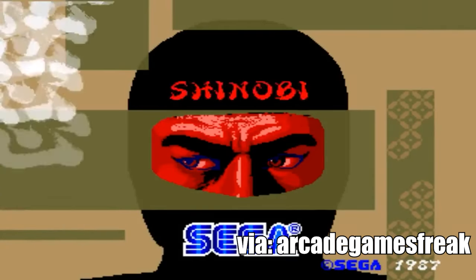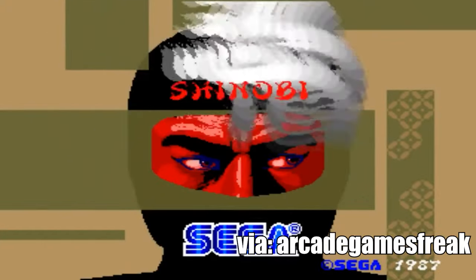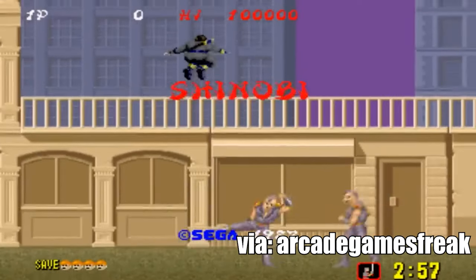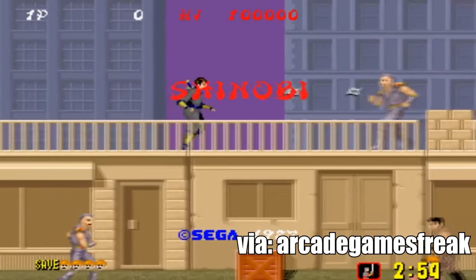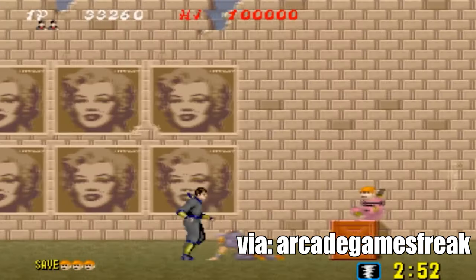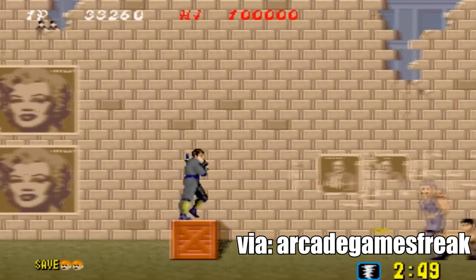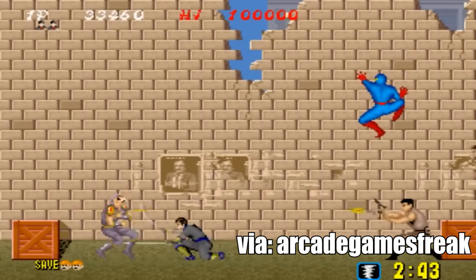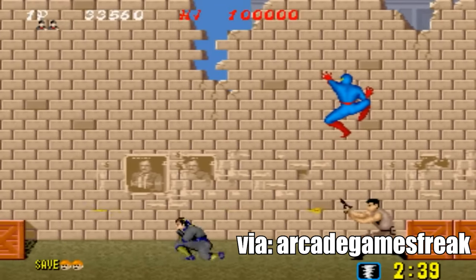Shinobi is a franchise produced by SEGA. The first game, simply titled Shinobi, was released in 1987 and it is a side-scrolling game with elements of hack and slash and platforming. As the protagonist Joe Musashi, the player can progress through stages by jumping, throwing an unlimited supply of shuriken, performing melee attacks and using ninjutsu against the bad guys.